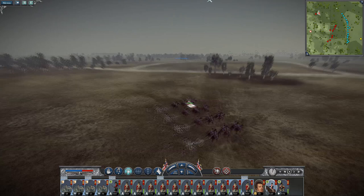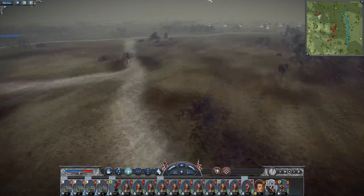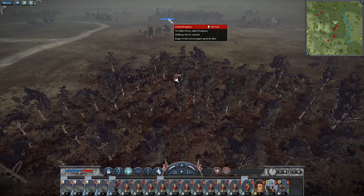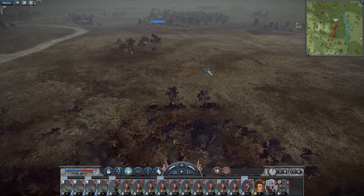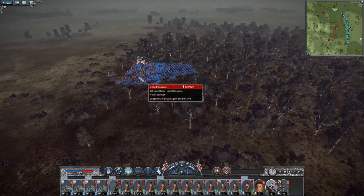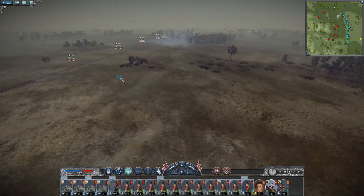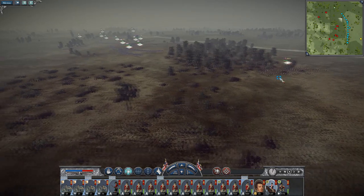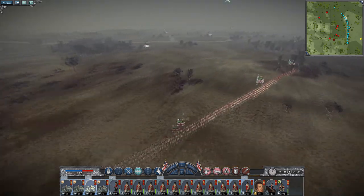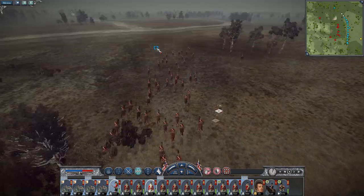Their infantry is running. The 11th Regiment of Horse Artillery. The cavalry's starting to charge. Let's halt here and try to hide — they cannot charge what they cannot see. Let's retarget my artillery. My hussars are now hidden.